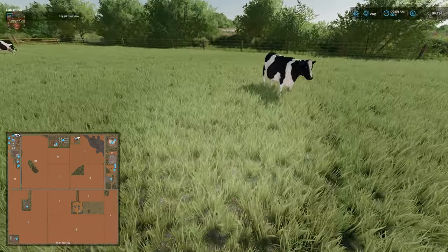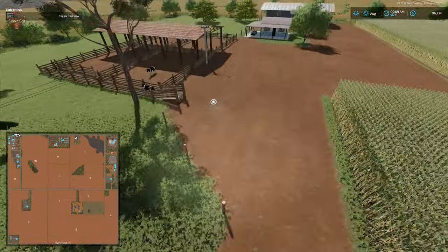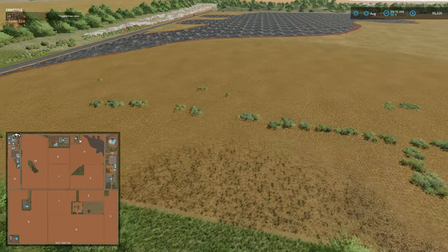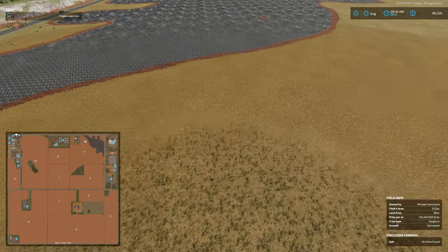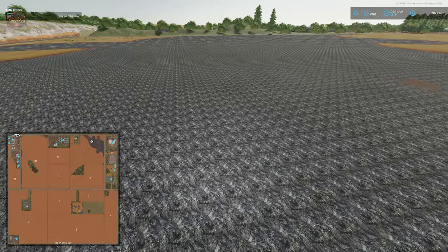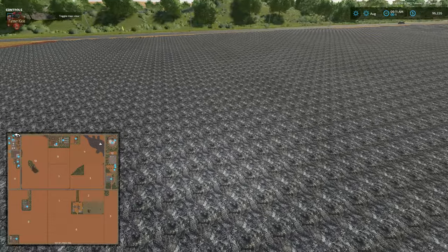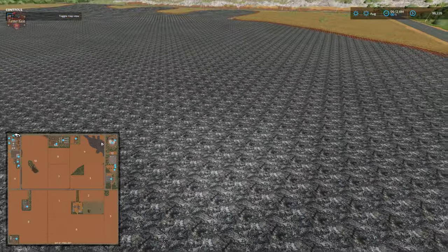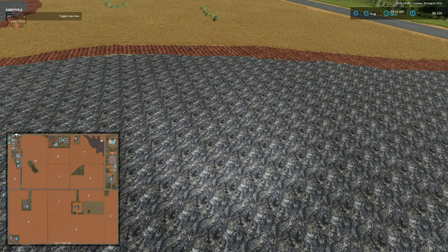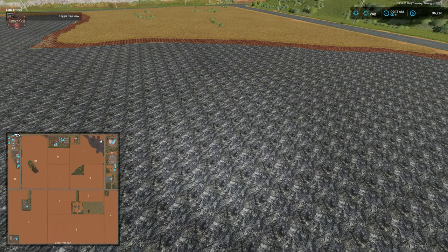Lo and behold we have some cows — they're static cows but cows nonetheless. Here is the animal dealer, and here is field four. We do have field info coming up for part of it, but there's a giant area that is just painted dirt. You're not going to be able to plant that unless you plow it up and use the create fields function to convert it, because outside the actual field boundary, there's no field info screen.